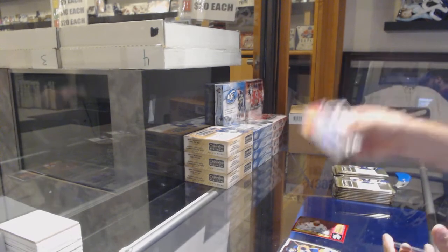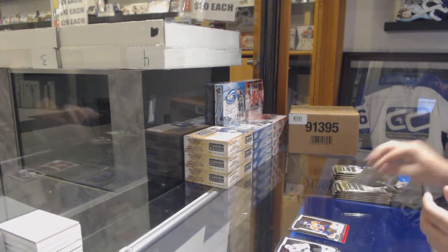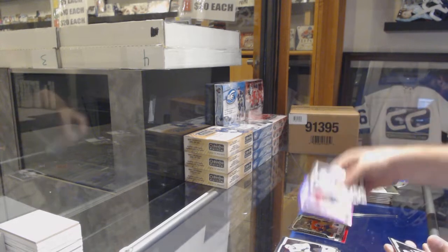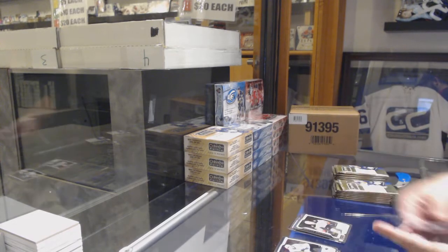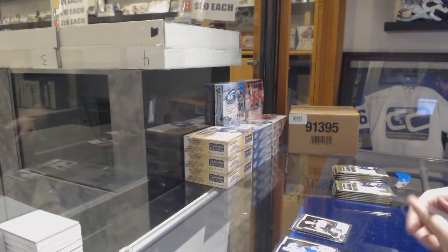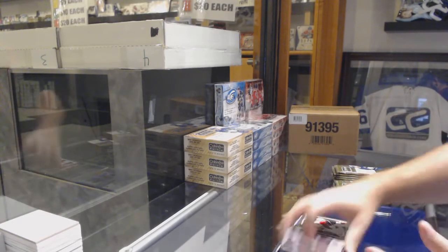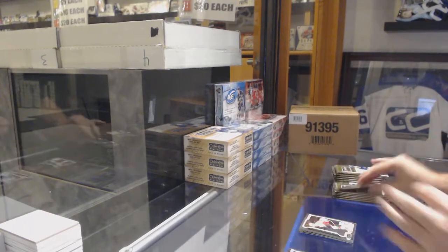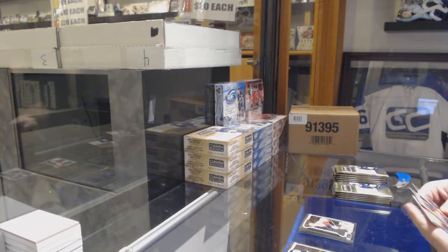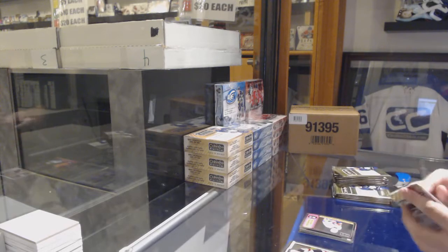We've got a retro Elias Pettersson for the Vancouver Canucks rookie and a Cooper Marody for the Oilers Marquee rookie. Violet Pixels of Keller for the Coyotes and a Josh Mahura Marquee rookie for the Anaheim Ducks. Rainbow of Mark Stone for the Senators, Dylan Dubé Marquee rookie for the Calgary Flames.